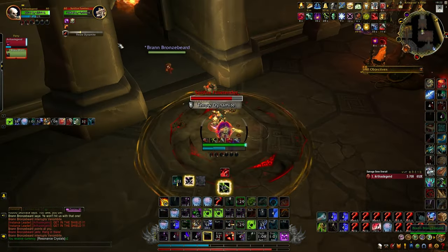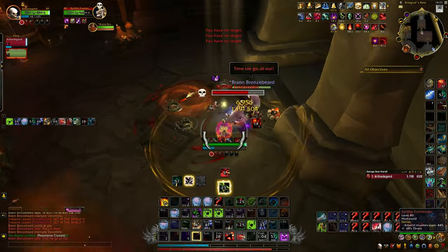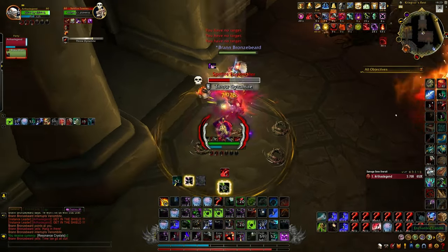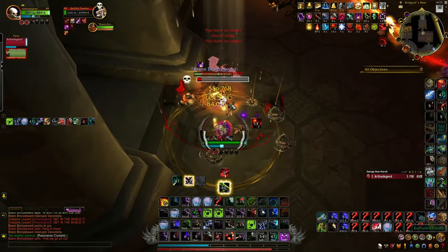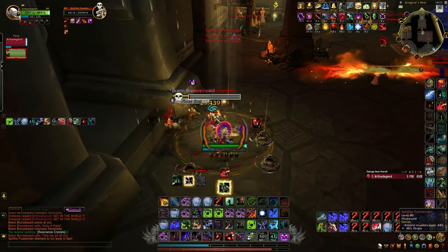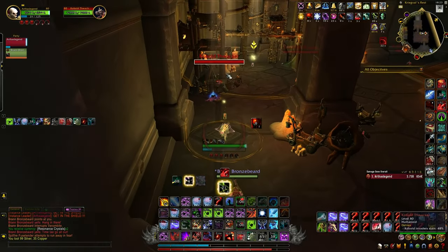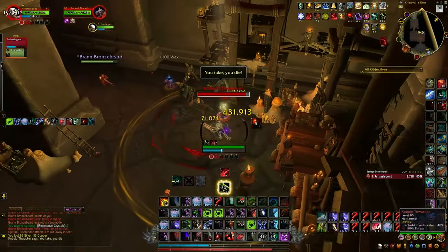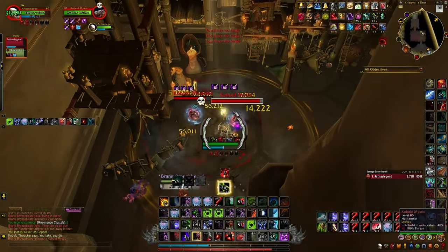Hello, Koboldi! Want to throw dynamite on me? Nope. Avoid that as well. Avoid any spell you can, because they hit really hard sometimes — some of them instantly kill you. Now we really need this light — candle. Let's kill these guys.